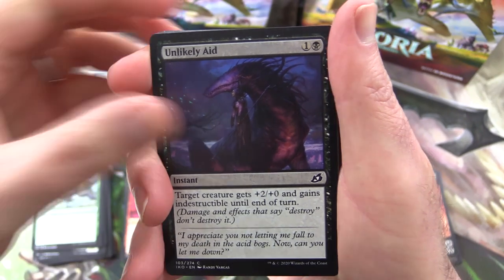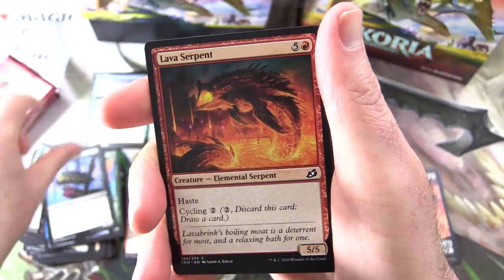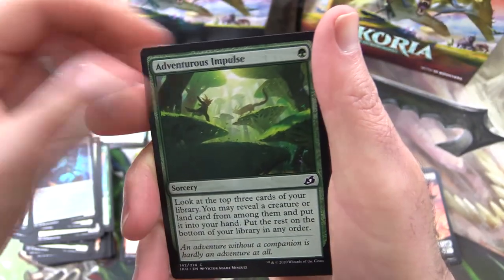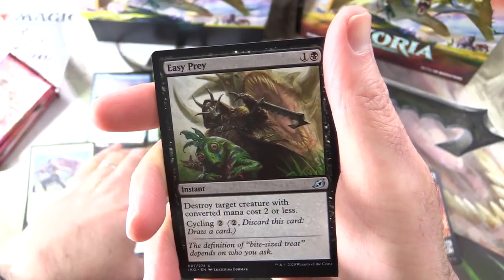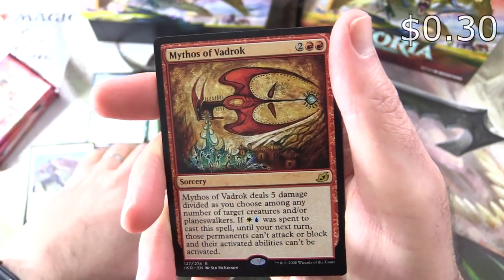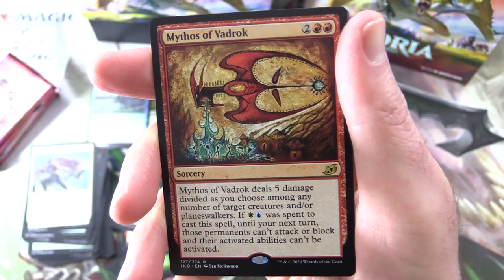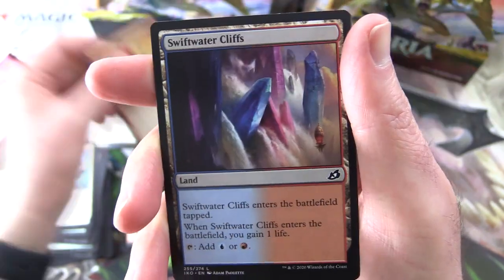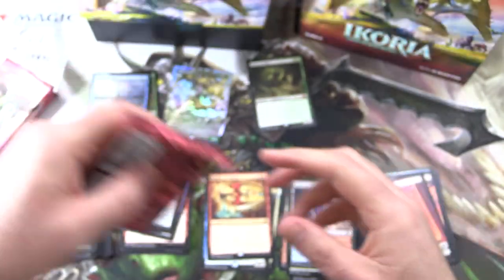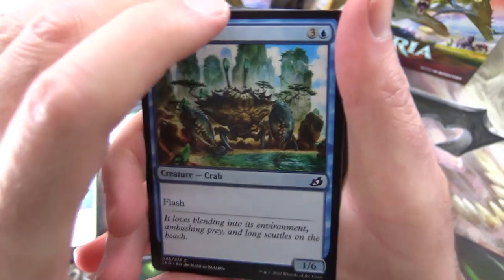Next pack: Unlikely Aid, Go for Blood, Plummet, Keep Safe, Dribble Coilbug, Lava Serpent, Mane Serval, Barfinder, Adventurous Impulse, Solid Footing. Uncommons: Ivy Elemental, Jubilant Skybonder, Easy Prey — there he is on the playmat. The rare is Mythos of Vadrok — fantastic Sam McKinnon artwork. Sorcery for 4, deals 5 damage among any number of target creatures and/or planeswalkers. If white and blue mana is spent to cast this spell, until your next turn those permanents can't attack or block and their activated abilities can't be activated. A Swiftwater Cliffs and Human Soldier. We are not getting that crazy token I'm looking for — let's keep an eye out.